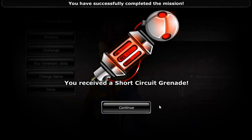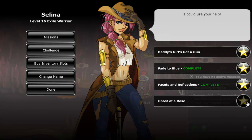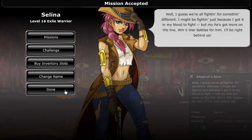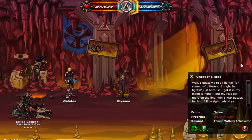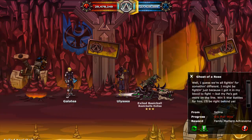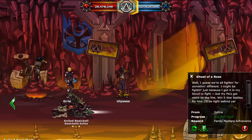The last mission is called Ghost of a Rose. To complete it you will have to win another 5 warfights. Go to the right to enter the warzone and be matched in random 1v1 or 2v2 fights with players and/or NPCs. After winning 5 warfights, return to Selena to click the complete mission button and receive the Family Matters achievement.